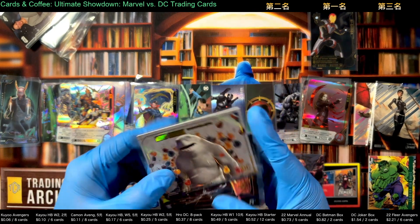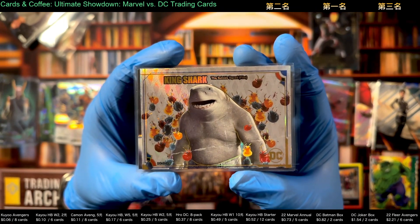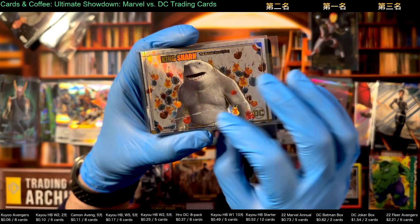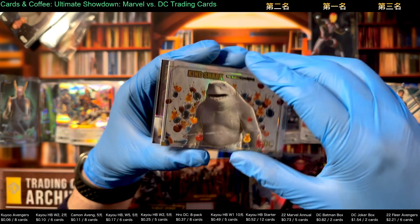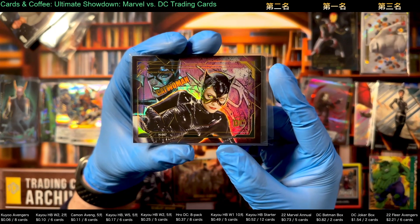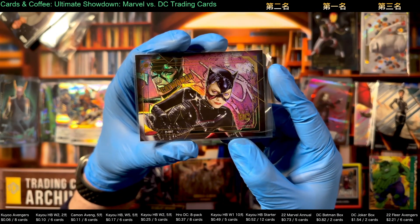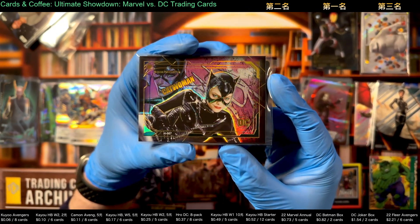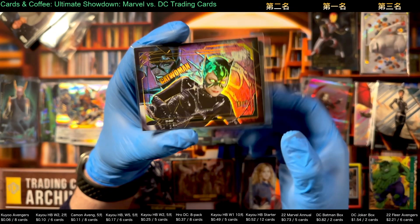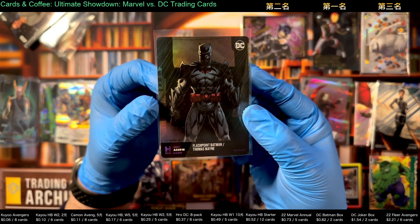Our second place card is King Shark from the Suicide Squad movie — just a cute card, that's pretty much why it's here. It's got kind of a mark on it but that's okay. Then here is a beautiful Michelle Pfeiffer Catwoman from the second Tim Burton Batman movie. It's an H rarity so it's not a high rarity card, but it looks awesome — I just love the way her eyes light up. That's our second place card.